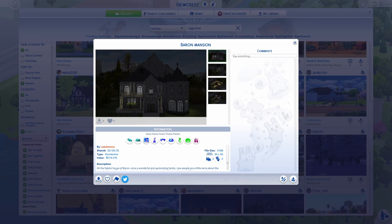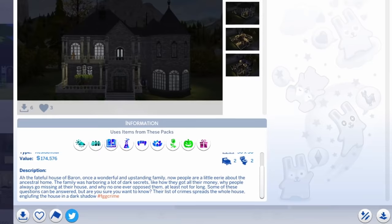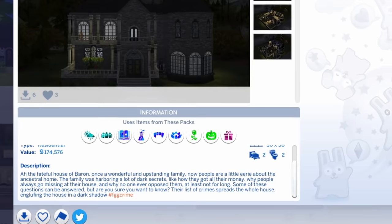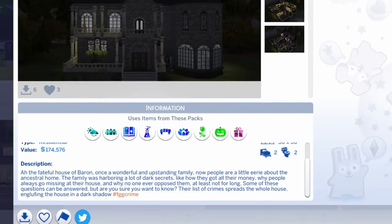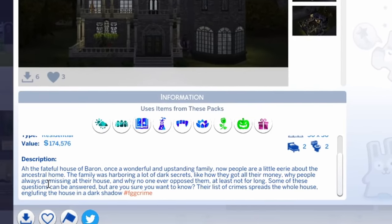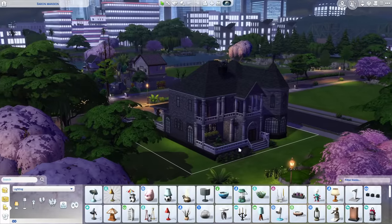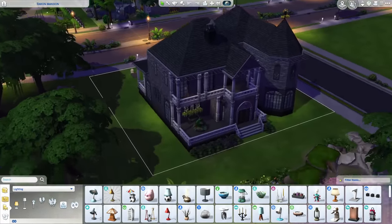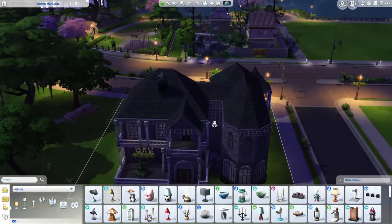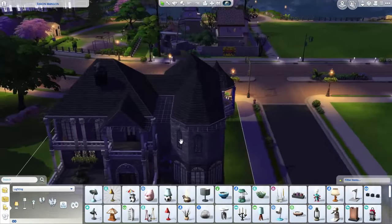The next build we're going to be looking at is the Baron Mansion by Natalie Ness. The fateful house of the Baron — once a wonderful and upstanding family, now the people are a little eerie about the ancestral home. The family was harboring a lot of dark secrets, like how they got all of their money, why people always go missing in their house, and why no one ever opposed them — at least not for long. I love this type of architecture. Like, this is my house. If I lived anywhere, it would be this house.